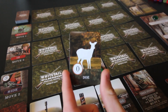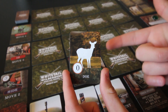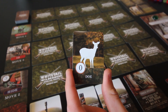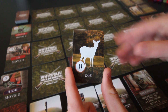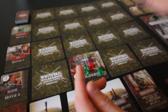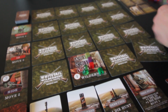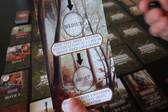Does are not what we're looking for. We do not want to shoot a doe — we want a buck. A doe is worth zero points, so we don't want and in fact cannot shoot it. We'll set it aside and continue with the hunt action.